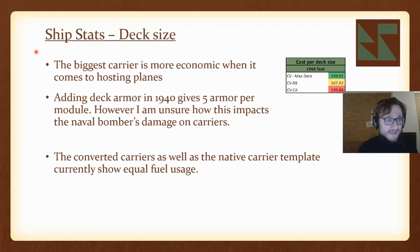Looking at deck size, there are three ways to make a carrier: a regular carrier hull, converted battleships, or converted cruisers. The best option by deck size is the regular carrier with four deck slots filled — it's an expensive unit, but still the most economical. I'm not sure if it's intended or a bug, but all converted carriers and the regular carrier hull have equal fuel usage, which is not ideal if you're a small nation wanting to convert a cruiser to a carrier without the massive fuel cost. So I'll just make regular carriers and reduce a deck slot if the cost is too high.